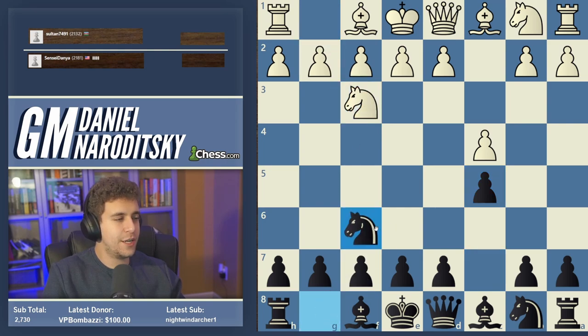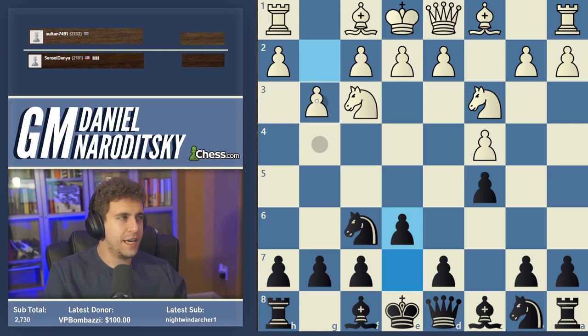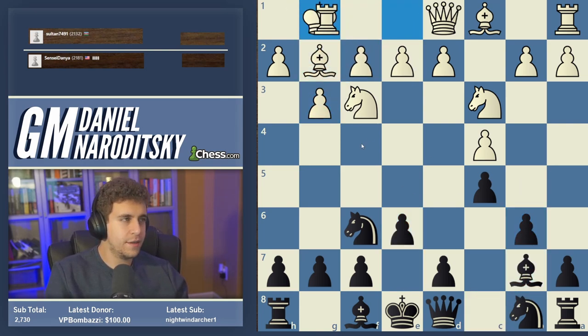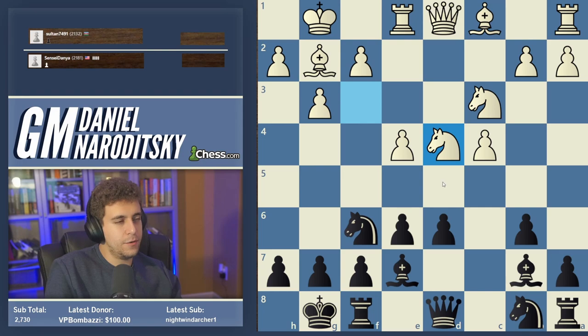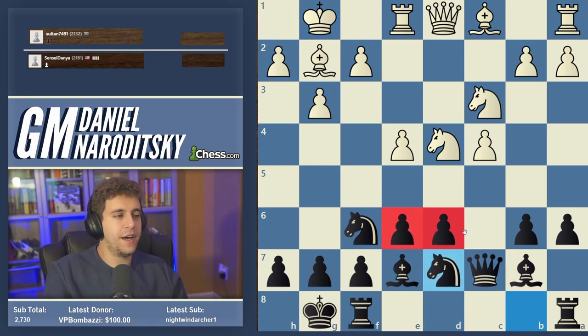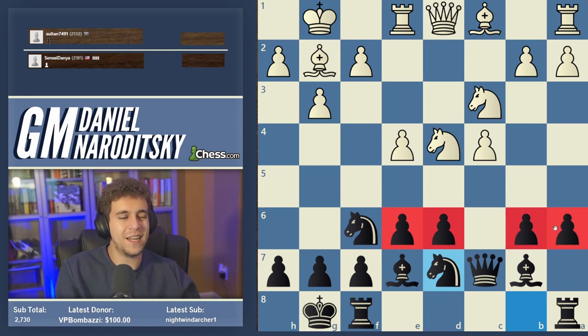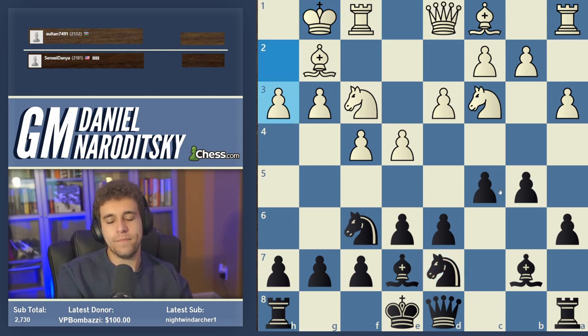This is similar to a Hedgehog setup. The classical Hedgehog — which can arise through various move orders including an English — features pawns on e6 and d6 along with b6 and a6. We have our pawns on b5 and c5. I would say the setup we adopted is more active than the Hedgehog but also a little riskier, because we have more space.